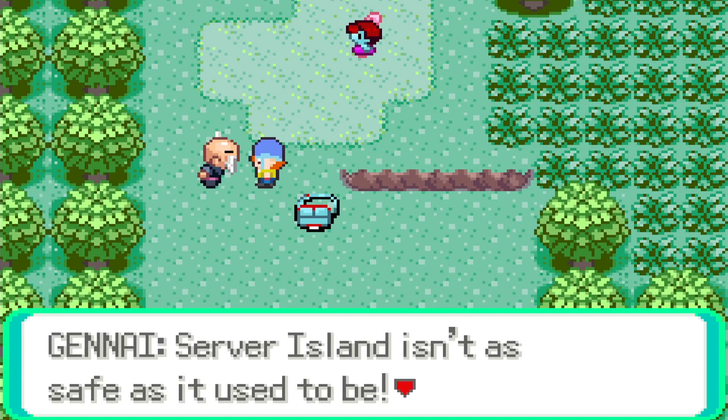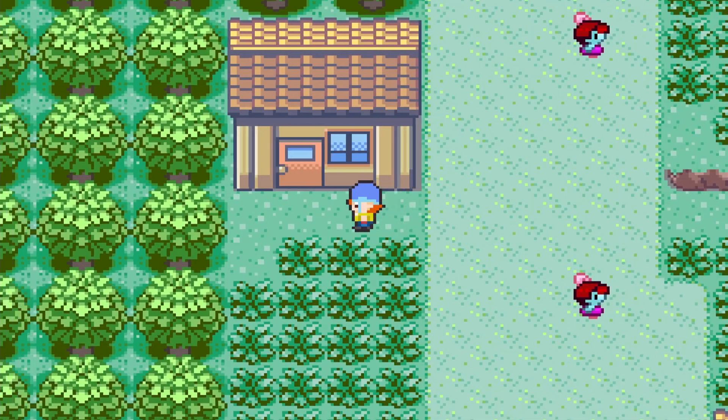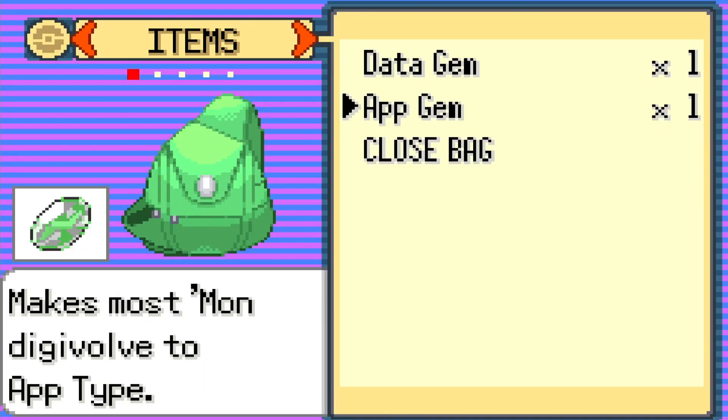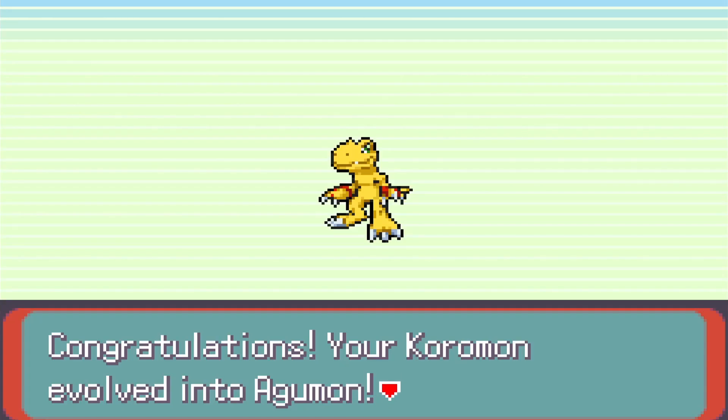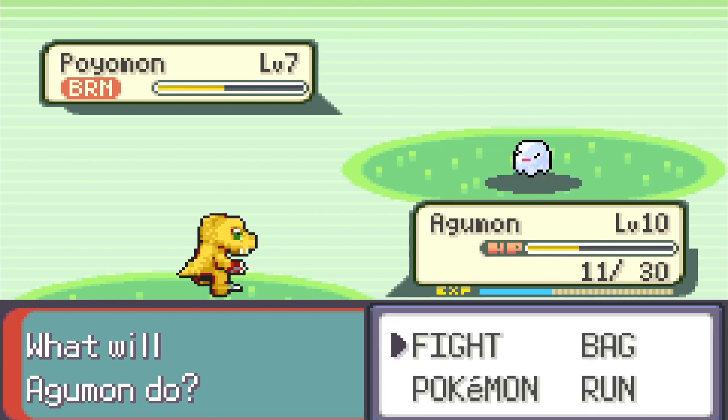We started at level A, which is sick. To evolve, it's not the same way as Pokemon — it's a little different because there are some gems you can find during your adventure. I found an Ab Gem and a Data Gem, and depending on the gem you use, you can get a different Digivolution line for that Digimon. I used an Ab Gem to get Agumon S and it looks sick. I also learned Pepper Breath — it's cool that there are Digimon moves in here.